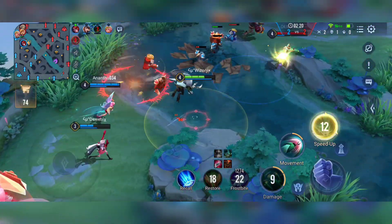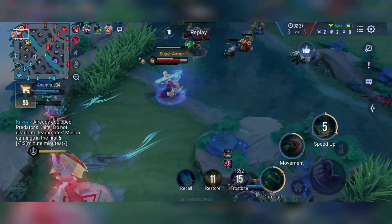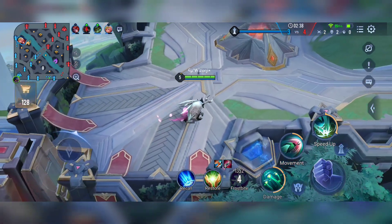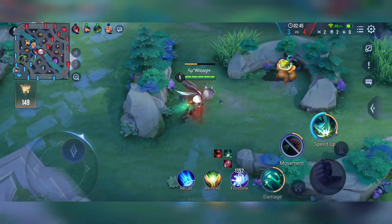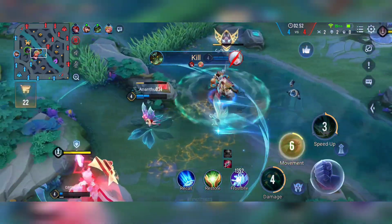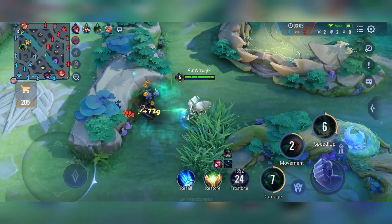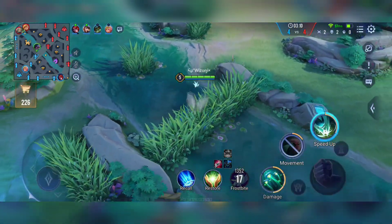I almost died but used Punish to get a kill on Butterfly — if I died there she would have instantly jumped on Demetrix and killed him. We did 70% damage to Yawn in the early game in just one shot, showing how strong Kriknak is. We died when Lumber pushed us into the enemy tower and Veras stunned us, but it doesn't matter. With Kriknak, even if you die, just don't lose your gold advantage.